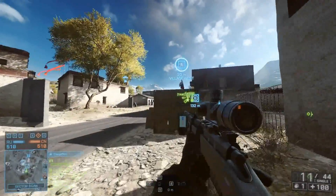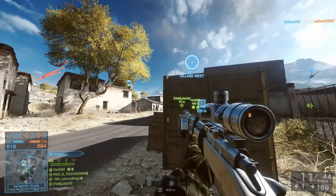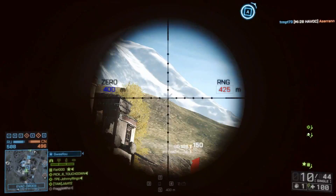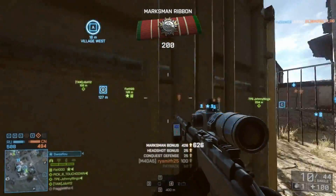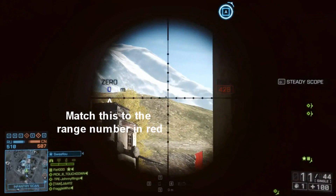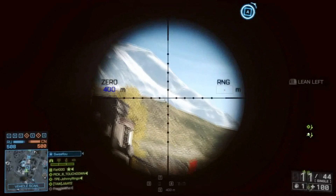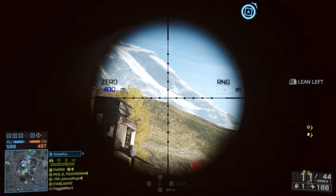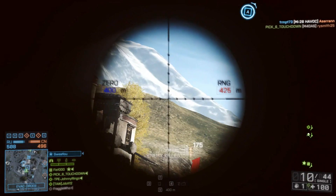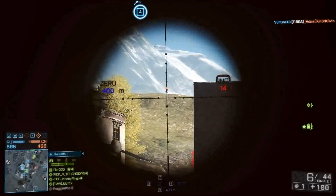I see a sniper in the distance. When you scope in, off to the right of your crosshair you're going to see a little rectangle that says RNG — range — in red letters. That shows you how far away the target is. You click V on PC to dope your scope. And when it says zero on the left side in blue, that's showing you what range you've zeroed your scope to.